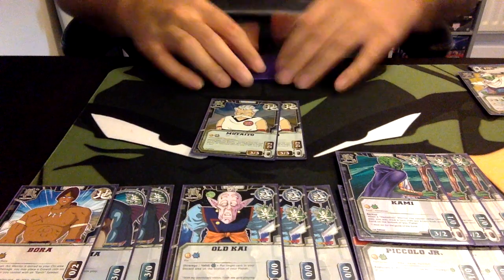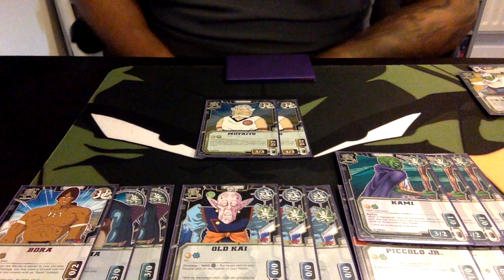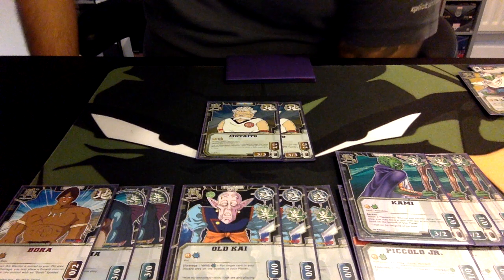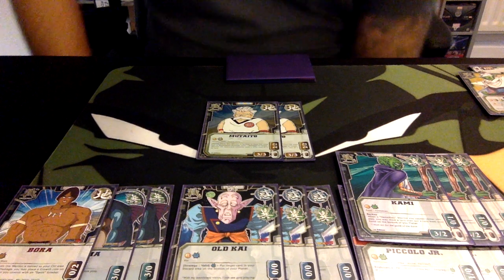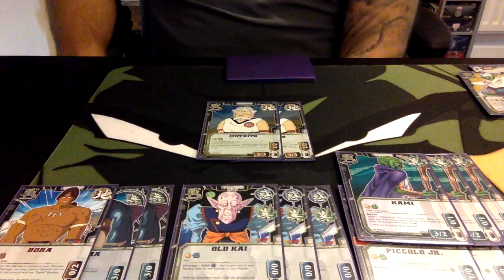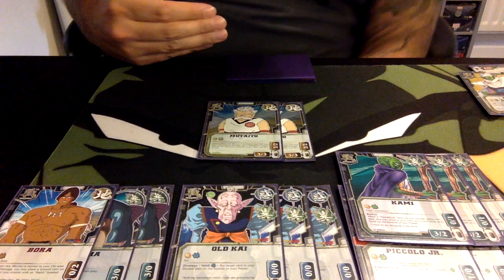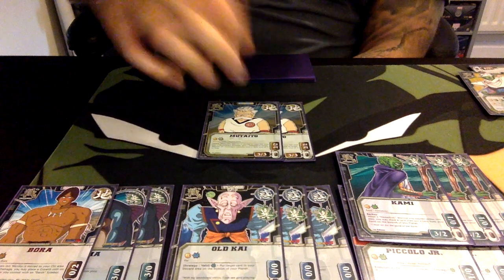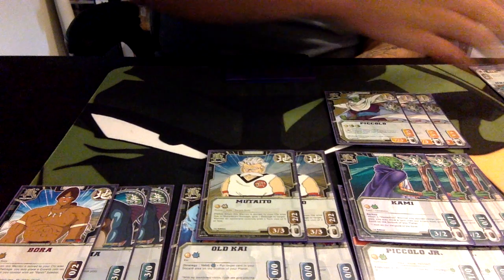Moving on to turn three, we run two Mutaitos — mostly because I needed the Earth Chi cost. We can put a growth coin on him with Bora, and he also has solid stats: 3-3-2-2. He has a valid ability — when this warrior is moved to your Chi area due to showdown damage, give one damage to a target warrior your opponent controls with a turn cost of three or less. So similar to Bora, he can injure one of your opponent's warriors. He does cost one Earth Chi but you won't be playing him all the time. He's a solid three drop.